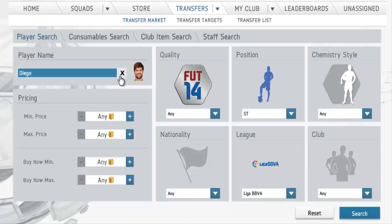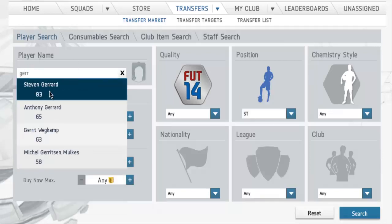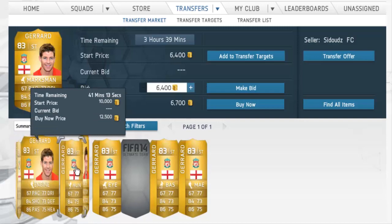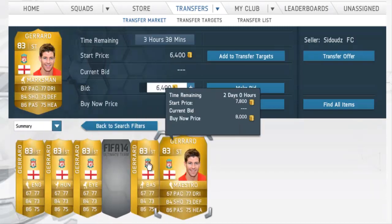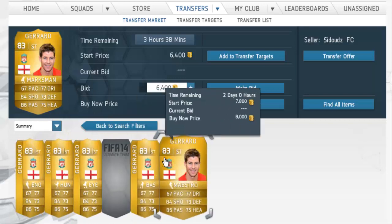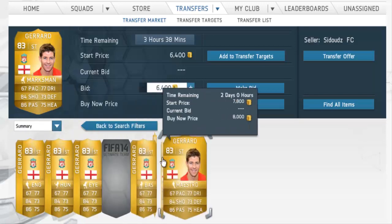Another player to do this with is Steven Gerrard — he will definitely sell in the Striker position. I have done this with him as well. As you can see here, 6k is the cheapest and it has no good bids, so you want to wait until there is a better player coming up on the market.